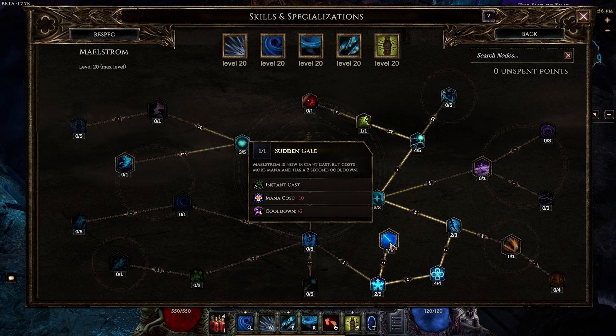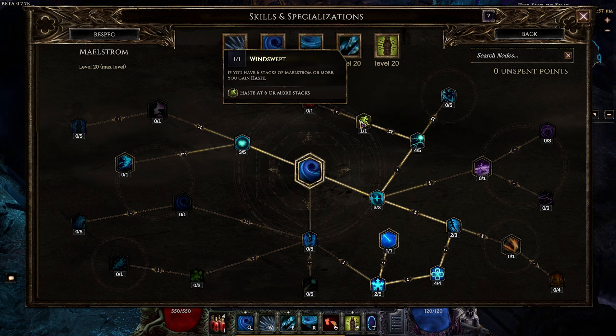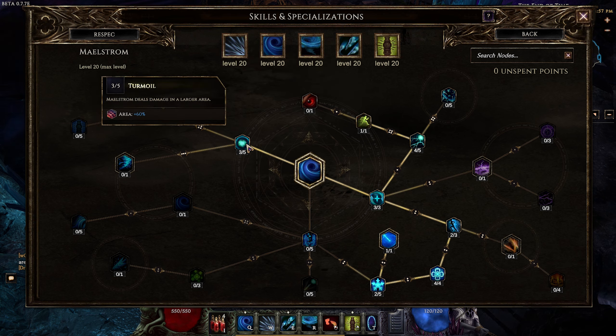You can now just keep your finger on the skill hotkey and start stacking those Maelstroms. Then we go for the bonuses: 4 out of 5 Turbulence increasing damage but also mana cost. We need 4 points to get to Windswept, which offers movement speed at 6 stacks of Maelstrom. This buff is very significant and super nice to have. You may need to tune your gear to sustain 6 stacks in terms of mana or cooldown reduction — make sure you can sustain the 6 stacks, it's more important than doing damage honestly. The final 3 out of 5 points are in Turmoil, increasing the AoE to hit more enemies and stay further away from them, which is very healthy.